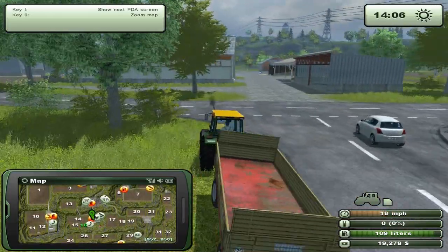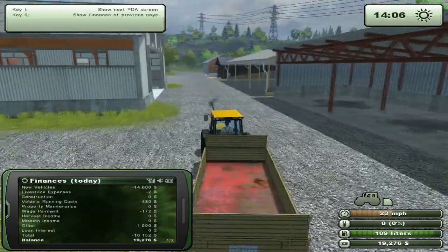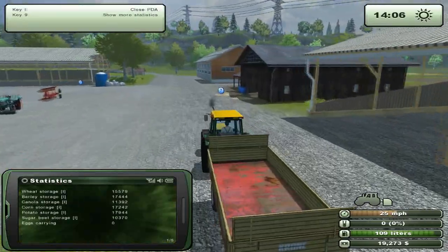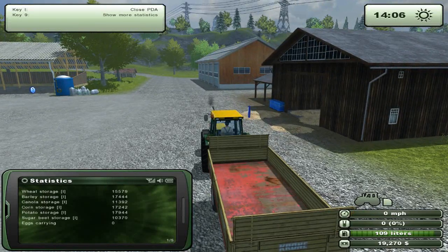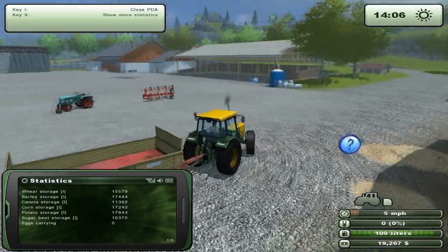What I should do is check how much of everything we have. I still have to learn the exact order that the PDA works. We still have a lot of canola, so I probably should go ahead and sell that.